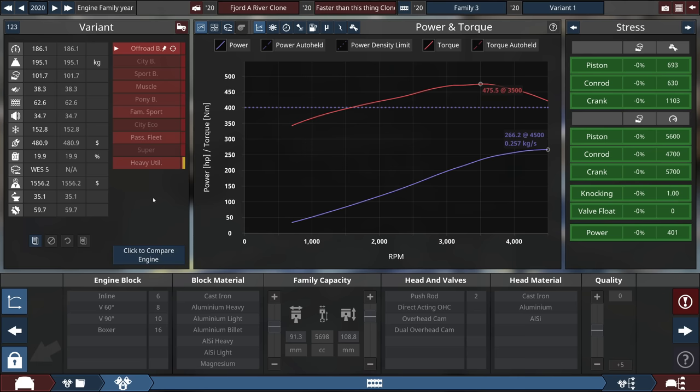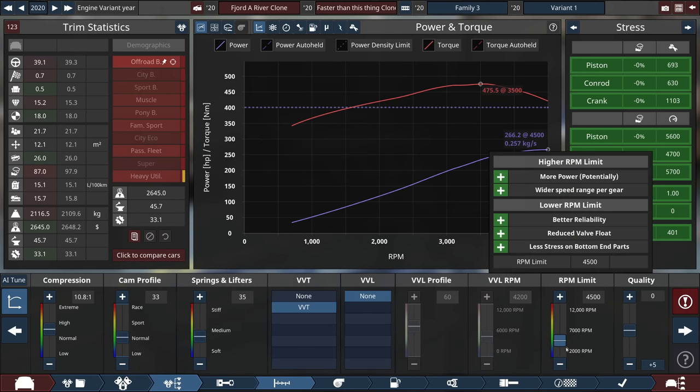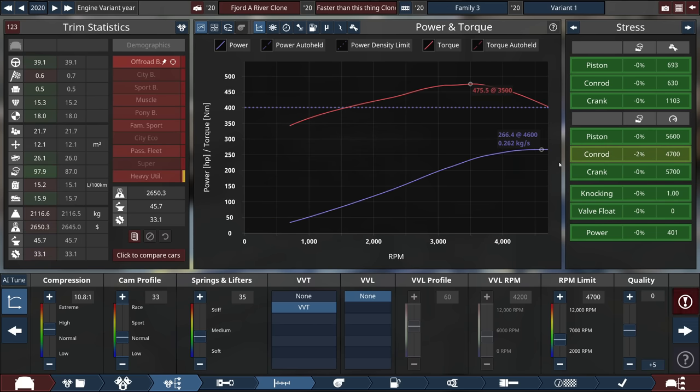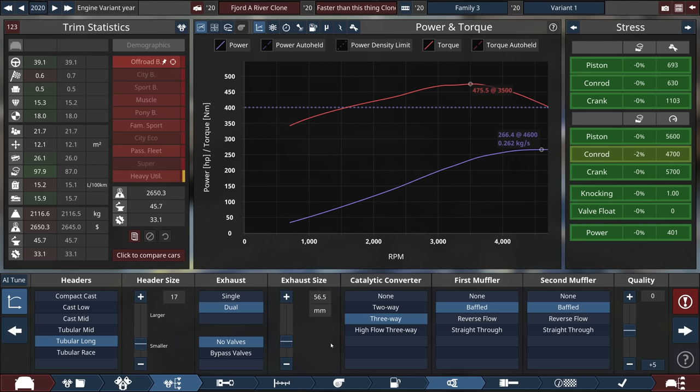One of the cool things you can do in the engine tab is look directly at the fuel economy right here — it's 15.1 liters per 100k's with the current setup — so I can see if it gets better or worse. Something people like to theorize about on forums is if you get an intake and exhaust, your fuel economy will increase. But that's not always the case; it kind of depends on your factory system. This truck currently has tubular long headers, which it would never come with from the factory, but it does have mufflers and catalytic converters.